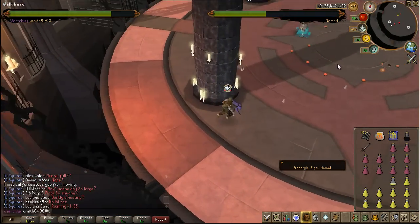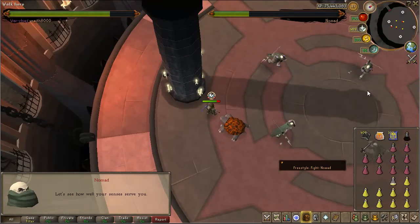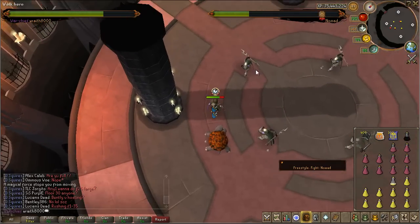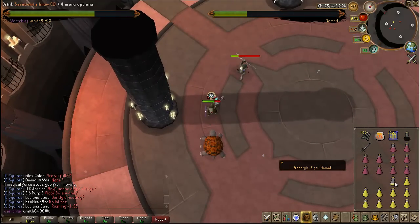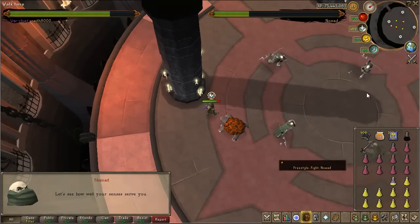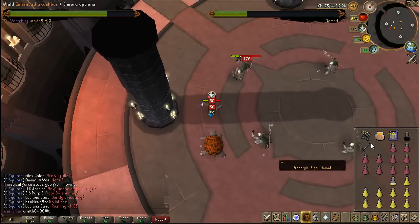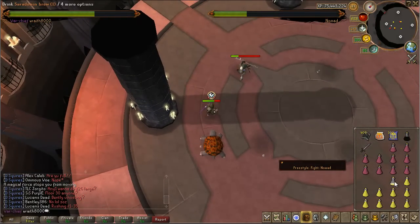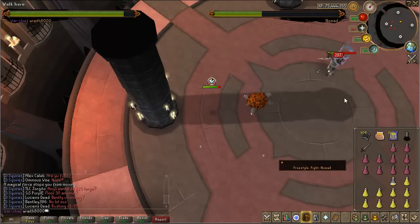His next attack is where he says "Let's see how well your instincts serve you." Basically, four Nomads come out and only one of them is the real Nomad. The real Nomad is the one that attacks you last. It can be a little hard to see sometimes — worst case, just attack each one and the others teleport away. Just try to figure out which one attacks you last.